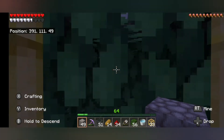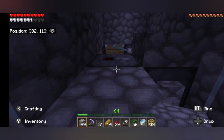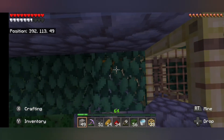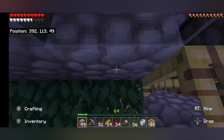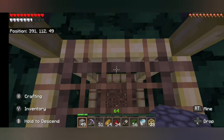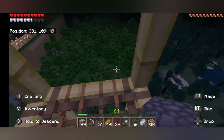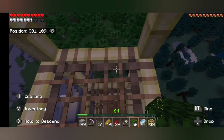We want to do some quick math here because we're going to be building our collection system. The collection system goes right under this thing. We count out — not in front of that piston, but in front of that one — so we're going to need to place stuff four blocks under where we are right now. We go down and build out with leaves here for a minute.